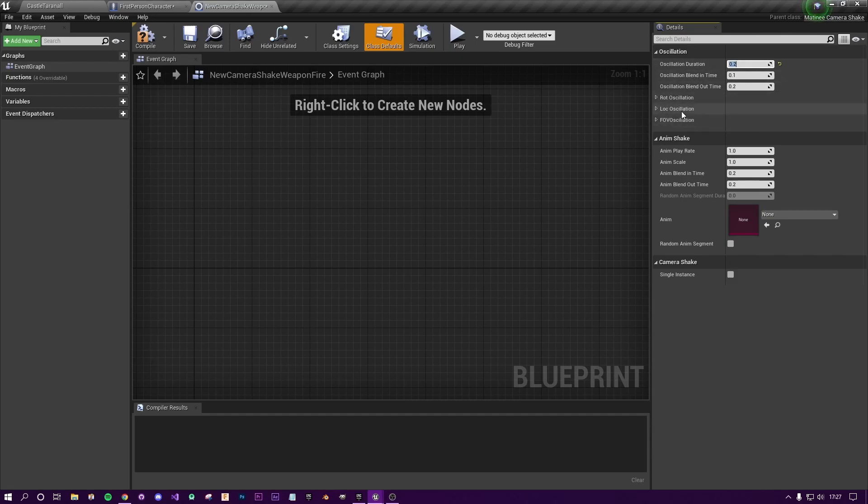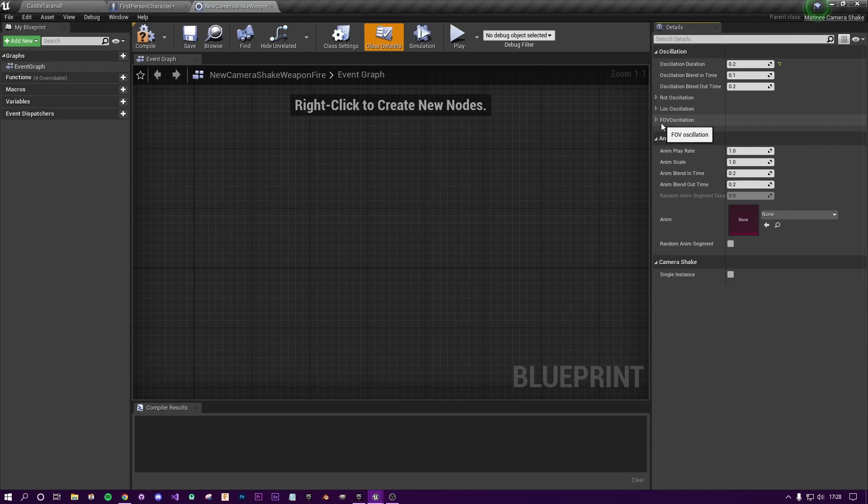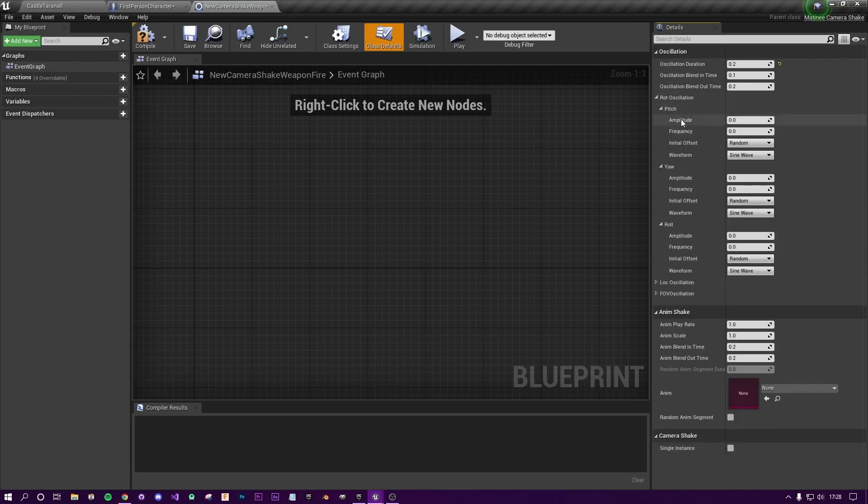During the camera shake you can control how much you rotate and how much you move the camera. There's also a field of view option but I don't play around with this much because changing FOV while shooting can have a sickening, jarring feeling. A word of warning on location too — too much movement there can also be quite sickening. I only use the Y axis for location, which is side-to-side movement. Let's start with rotation — you've got Pitch, Yaw, and Roll.